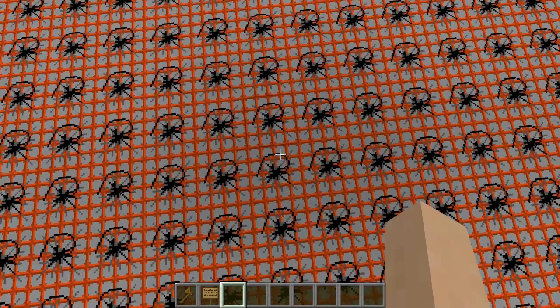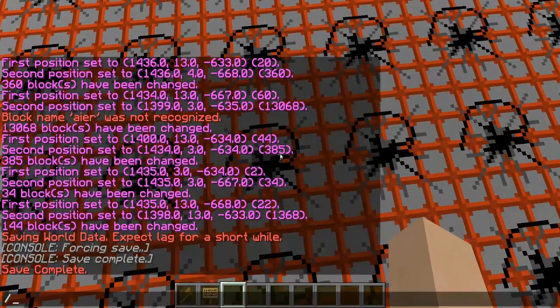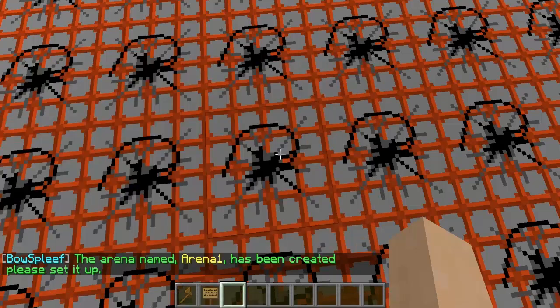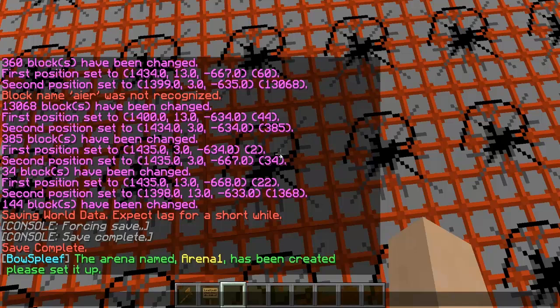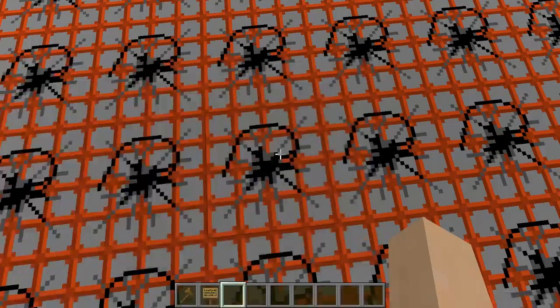Drop down into your arena and the first thing you're going to want to do is type slash BS space create space your arena name. I'll name mine arena 1. Please keep in mind that the plugin is case sensitive to your arena names — so if you're going to set the spawn for your arena and you named yours arena 1, if you didn't have a capital A in arena then it wouldn't recognize that you're talking about arena 1.